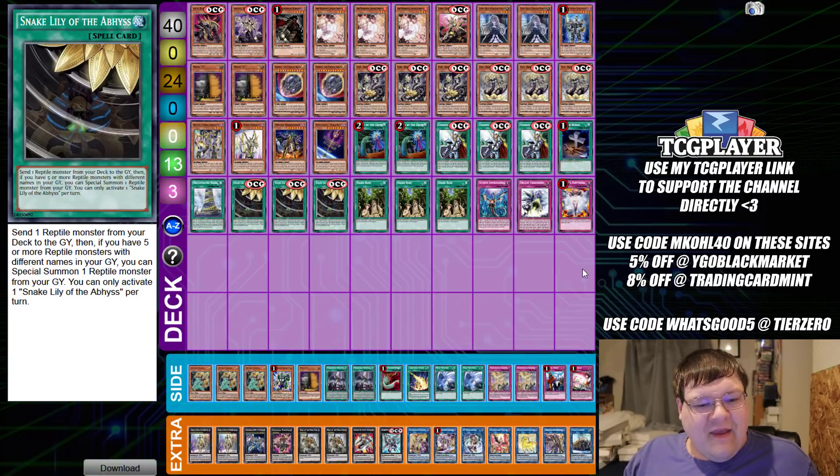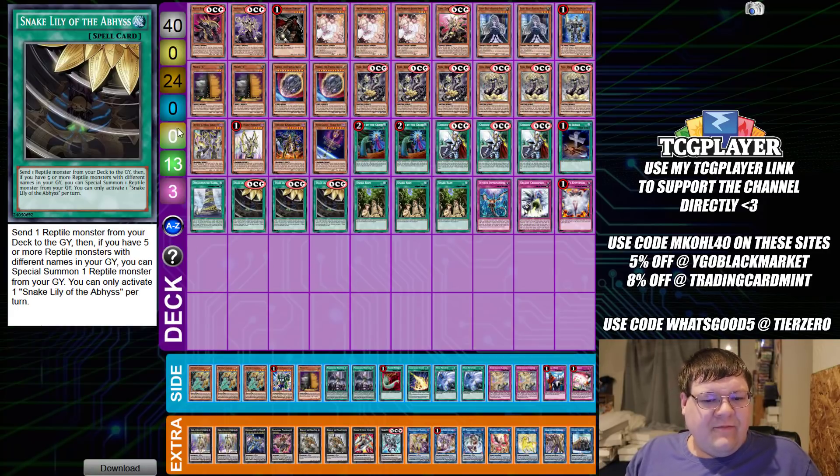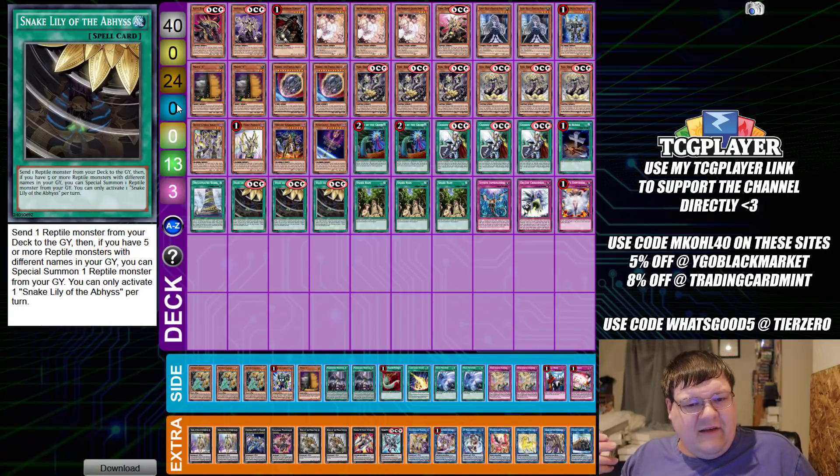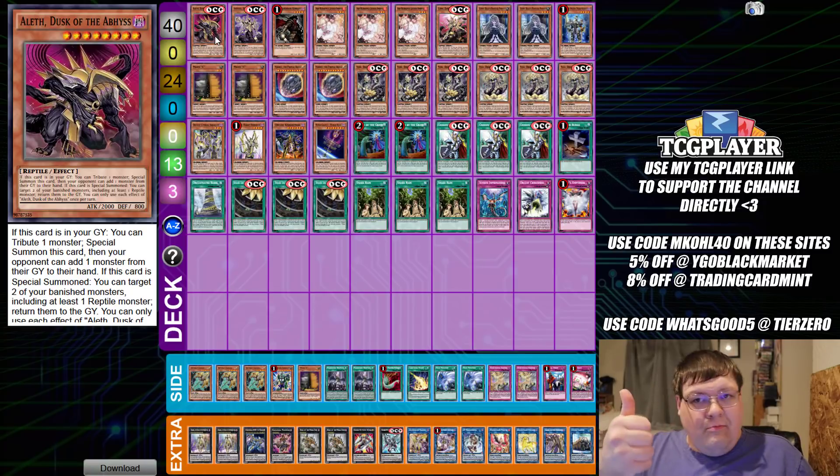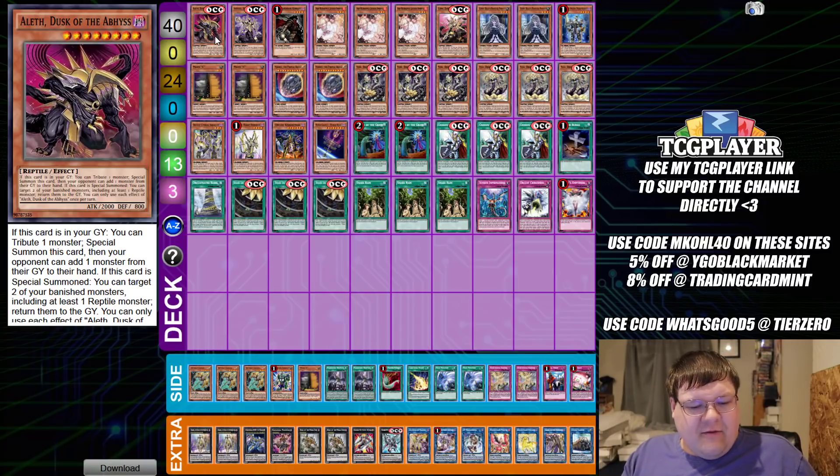So the first list we have up for you guys today is the Abyss. This is basically what Abyss Orcus looks like in the OCG. I wanted to show this because getting different aspects and interactions that you can do with Orcus definitely makes me a little bit happier in terms of metagame progression.